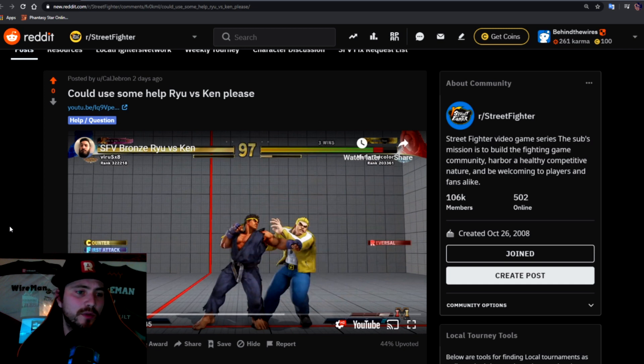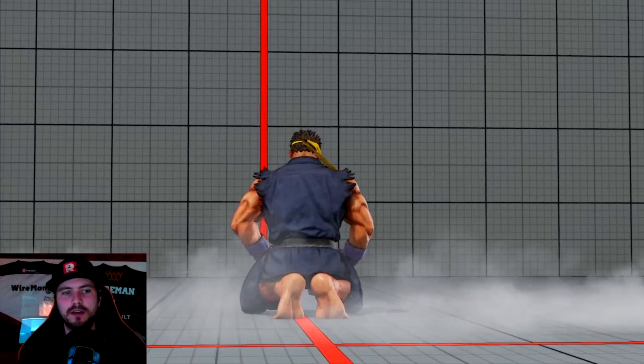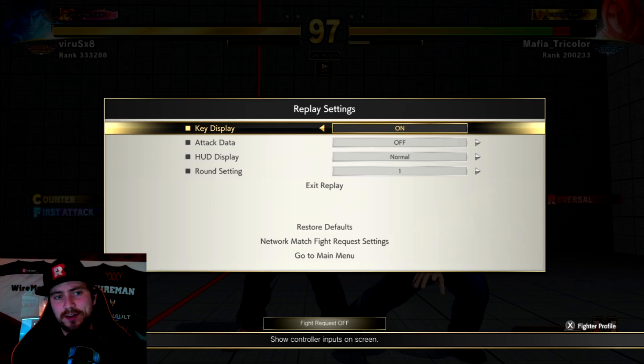Cal Gibran has put a replay up on reddit slash street fighter for people to review and help him with what he's struggling with, which is online Ken players. Sticking your own replays up on reddit and forums is a great way to get really good feedback, because people can give you real examples of what you're doing right and wrong, rather than just the abstract question of 'how do I beat Ken players?' That said, Cal Gibran uploaded a video without input display switched on — please do switch that on if you can. I've gone into CFN to find the replay myself so I can see what both players are doing. You switch it on by pressing start and then switching key display on.